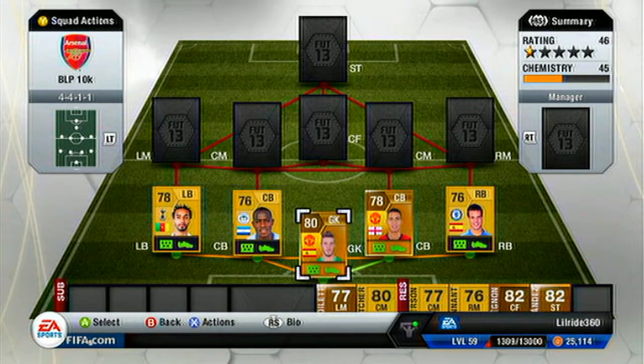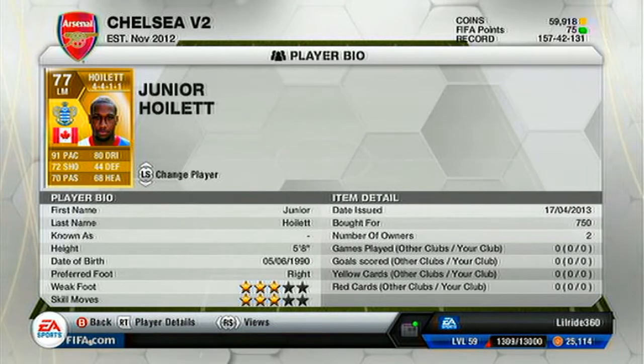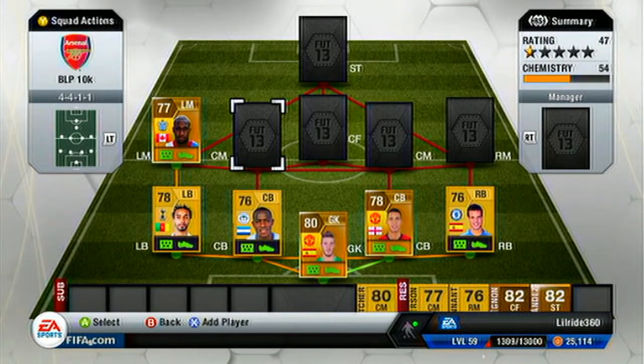For left mid I got Hoyle, who a lot of people use but he's definitely underrated. For 750 coins there's nothing more you can ask for — he's a 77, his pace is 91, his dribbling is 80, shooting is 72, and passing is 70. He's definitely clinical when attacking. Once he gets in front of you, no defender will touch him. Against someone like Kyle Walker you need someone with equal pace or more, and Hoyle is definitely the one.